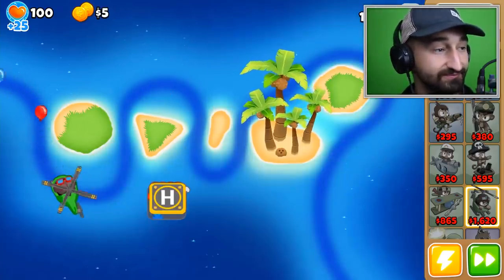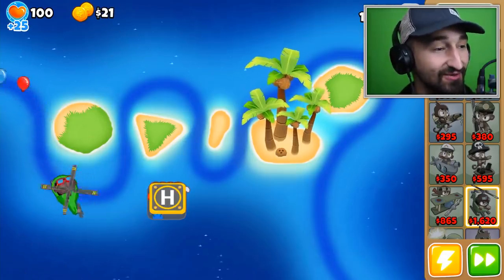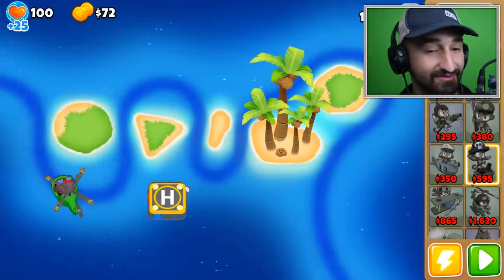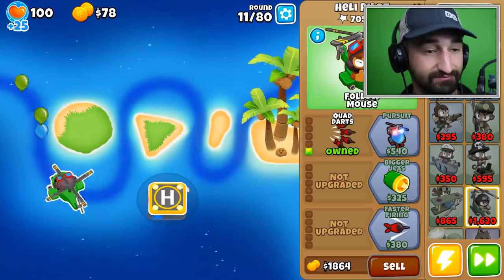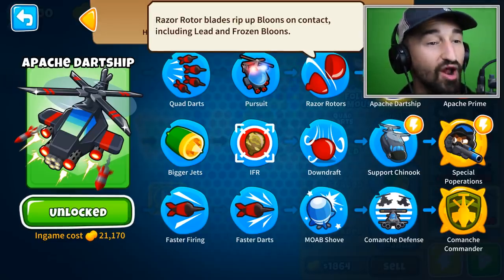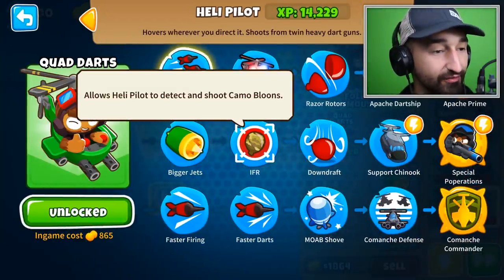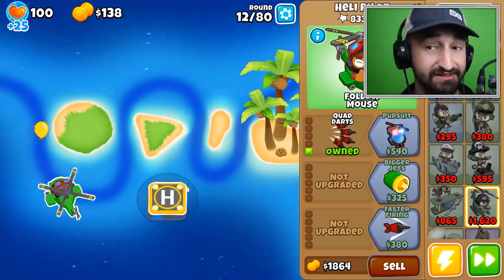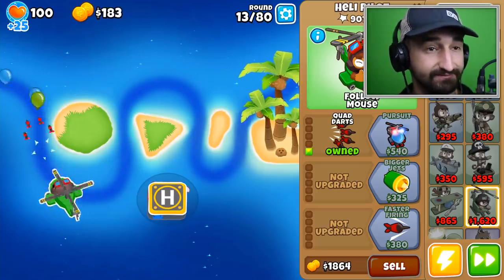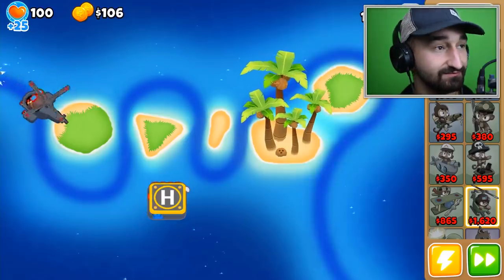Are we not putting any towers down except for the helicopter until we get him high enough? I don't think there's a need. Then I think we do Dropsy with the last route. Big thing Blade — are you ever gonna have the ability to pop leads? At Apache Dart Ship at twenty thousand dollars? Razor rotors at eighteen hundred does leads. For camos, he'd have to go to the middle route IFR. So part middle and top to make sure we're covered. I gave Blade my money — I thought I gave it to Dropsy.